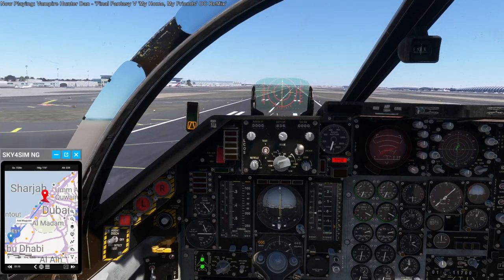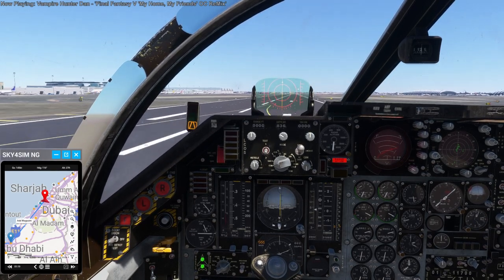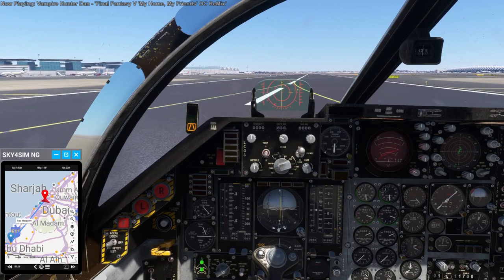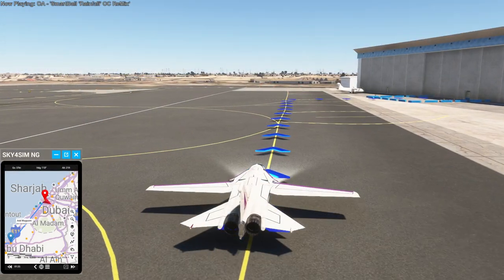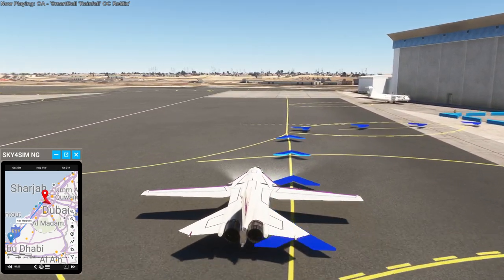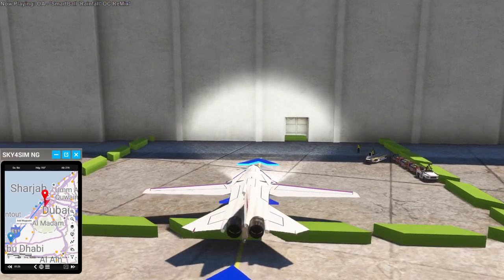That was flights 16, 17, 18, and 19. There are 25 flights all together — I think there'll be two more videos in the series for the all-country tour. That was touchdown at Dubai. As I taxi in and park, thank you for watching. I hope you enjoyed this video; if you did please press like, leave any comments or suggestions below, and I'll see you next time.